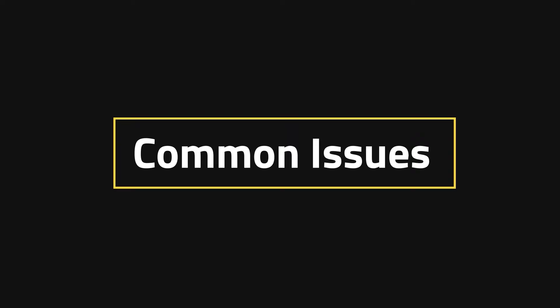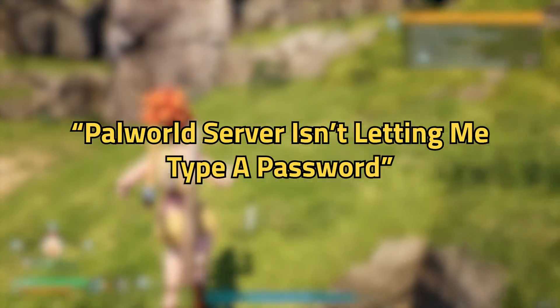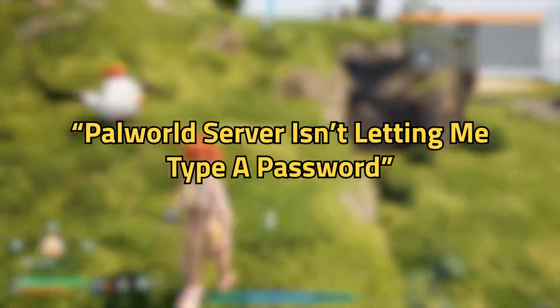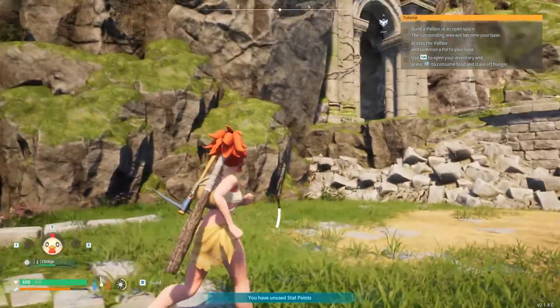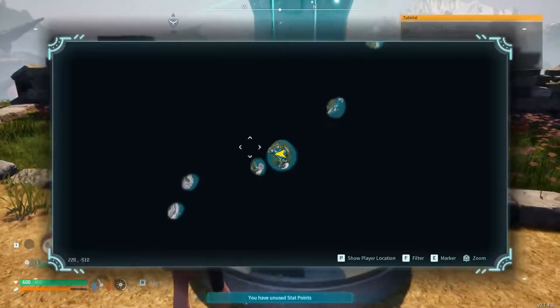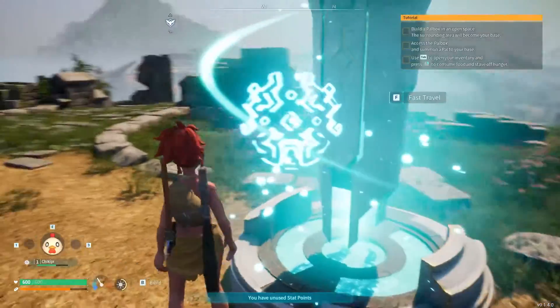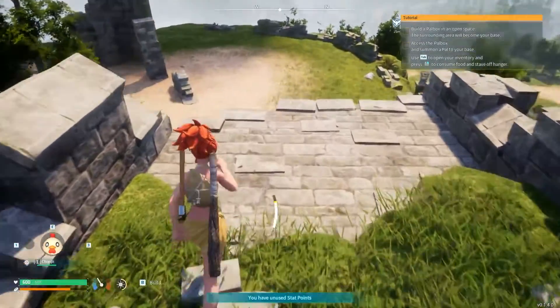Common Issues. One of the biggest common issues currently facing these passwords is that the Palworld server isn't letting you type a password. This is just the nature of the game at the moment, unfortunately. Sometimes there are certain bugs that aren't easy to work through. However, there is something you can do if you're having trouble — you could just remove the password temporarily.